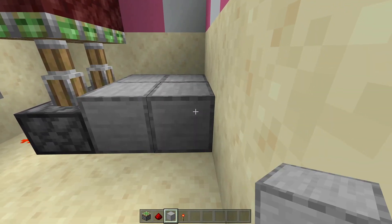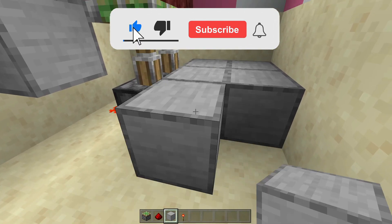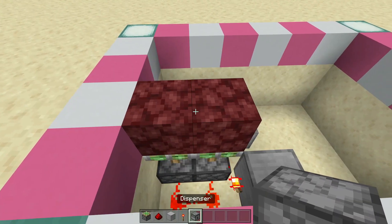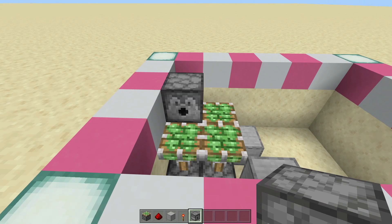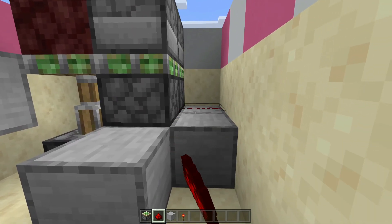Next to these pistons, you're going to fill in blocks right here, and then two by two. Then the one closest to the piston, this block in a row, you're going to place one block out. On these two blocks right here, closest to these sticky pistons, you're going to place two sticky pistons. Then to get your dispensers facing in towards the netherrack, you'll probably have to break them and replace them. Replace your two dispensers facing in, then replace your two netherracks. Now right next to these pistons, you're going to place two redstone dust.